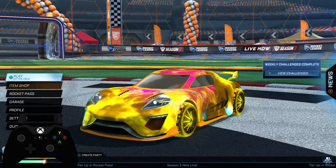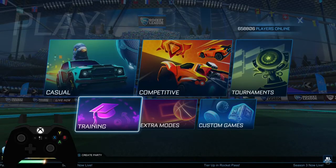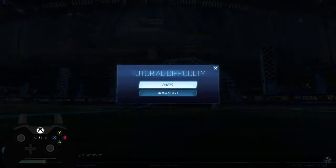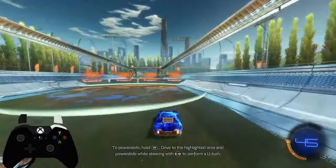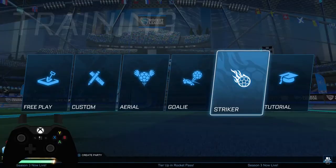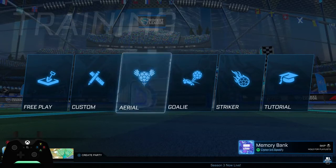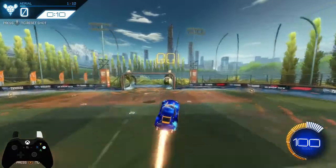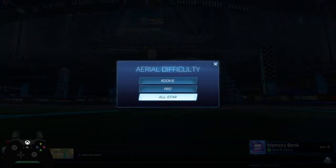For newer players who haven't started training yet, go to Play and then select Training. All the way to the right is Tutorial — do the Beginner and then the Advanced. This will explain all the necessary elements that you may or may not have missed so far. After that, there are three core training packs that focus on shooting, goalie, and aerials. Start out by selecting Rookie and work your way up to Pro and then All-Star. If you really want to see your skills improve, run through these several times throughout different sessions with the goal of getting through the packs quicker and with more accuracy.